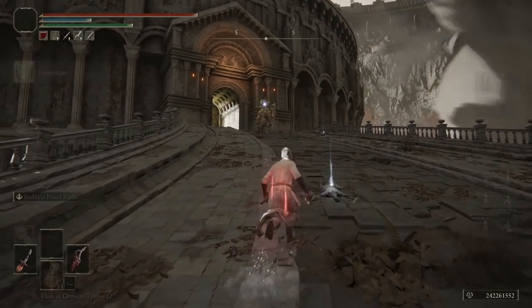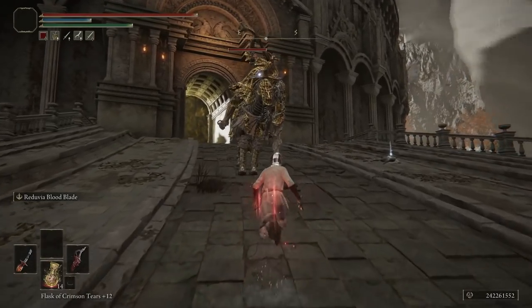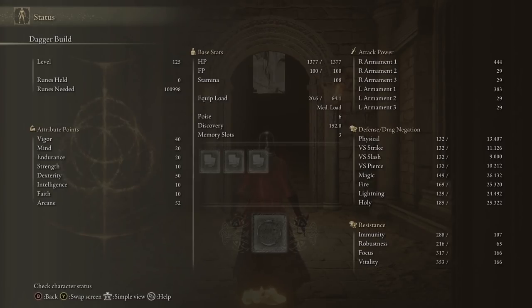Today I'm going to be showing off a new build. This build is a glass cannon and it relies on daggers. Starting out with the stats: we are level 125, we have 40 vigor, 20 mind, 20 endurance, 50 dexterity, and 52 arcane. The rest is 10 — we started as a wretch, so we are even all across the board.